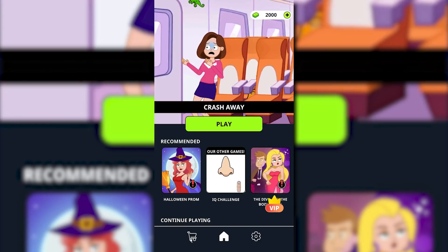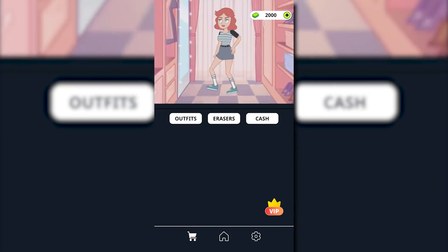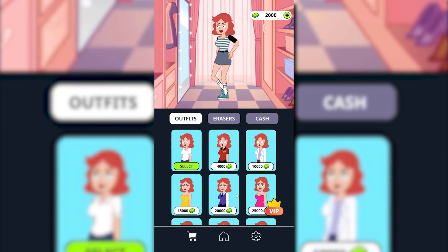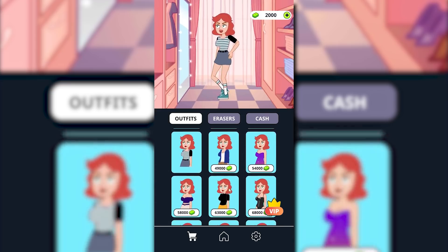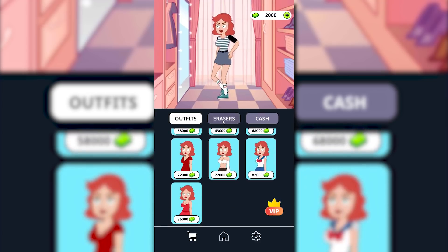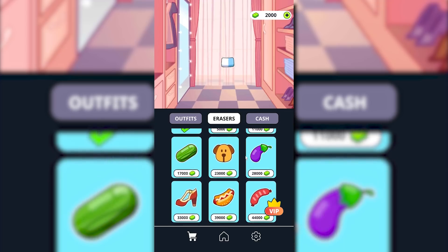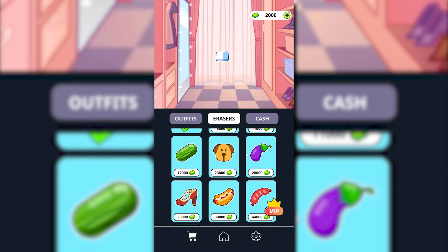It's time for us to wrap it up here with this quality, quality game called Eraser. Let's see this money that I have — could I buy anything? I could buy outfits. Big surprise there. Except the outfits are super freaking expensive. So if you're like me and you play offline, good luck unlocking anything. There are cute little erasers though. There's an eggplant eraser! I kind of want that eggplant eraser. Hopefully you guys enjoyed. I'll catch you next time.